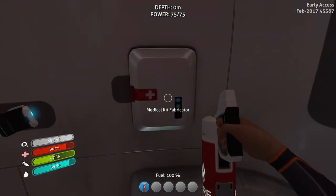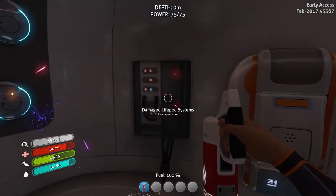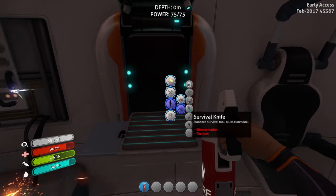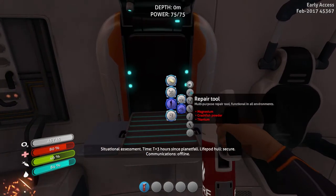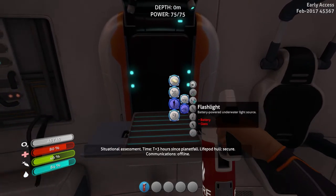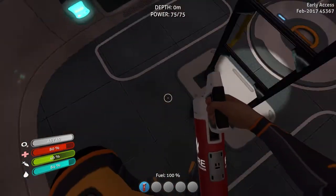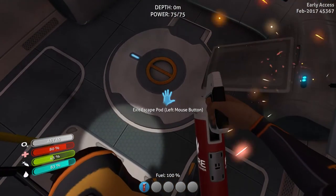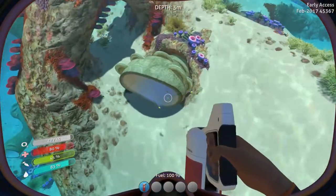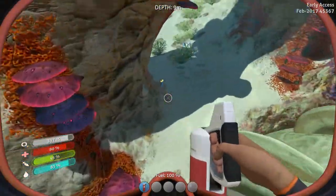We got a medical kit fabricator, which is non-functional at the moment. We need to make a repair tool — if I remember correctly, we need magnesium, crash fish powder, and titanium. Crash fish — that must be a new one. Let's go out the bottom. Come here, you.